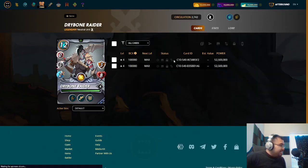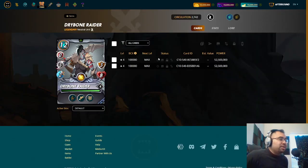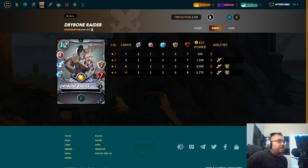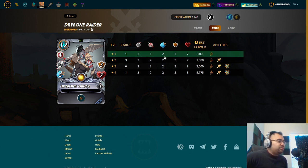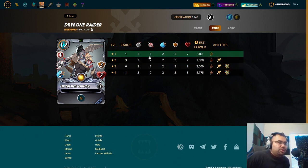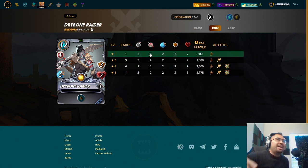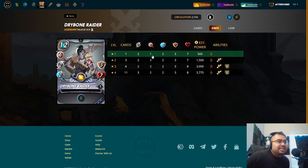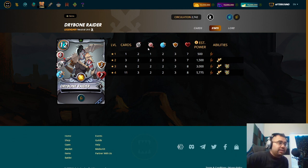This might be my favorite card out of all of the legendaries. The reason is because you get Double Strike as well as two attack types — you get one ranged and two melee damage. Dry Bone Raider is a giant at 12 mana. It reminds me of the Vigilator from the Untamed series. Using the right rule sets such as Super Sneak, Equal Opportunity, or Melee Mayhem, you get four attacks, doing six damage at the lowest levels. 12 mana is a hefty price to only do six damage, but you can pair him with monsters that have the Inspire ability, which could go a long way, and you can maybe even stack those in some instances.